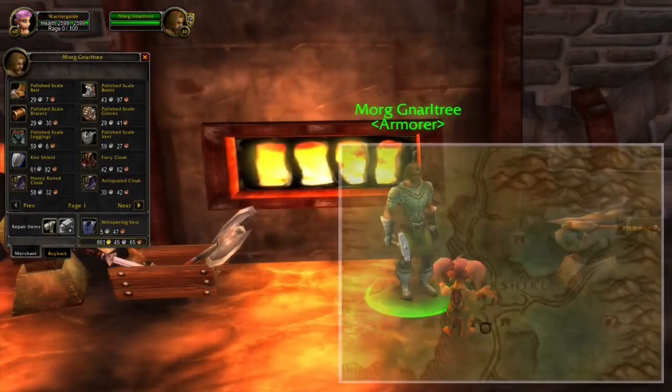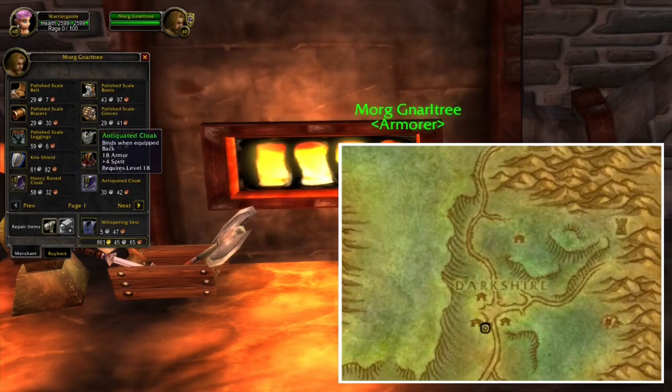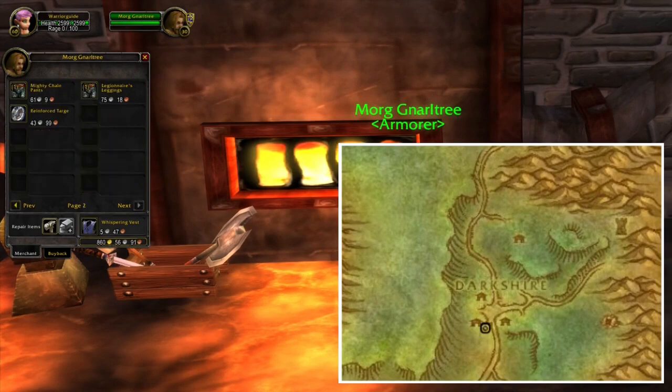Right next to Redridge, you will find the zone Duskwood, and in Duskwood you will find the city Darkshire. In Darkshire you will be able to buy different kinds of cloaks, and even some mail legs.